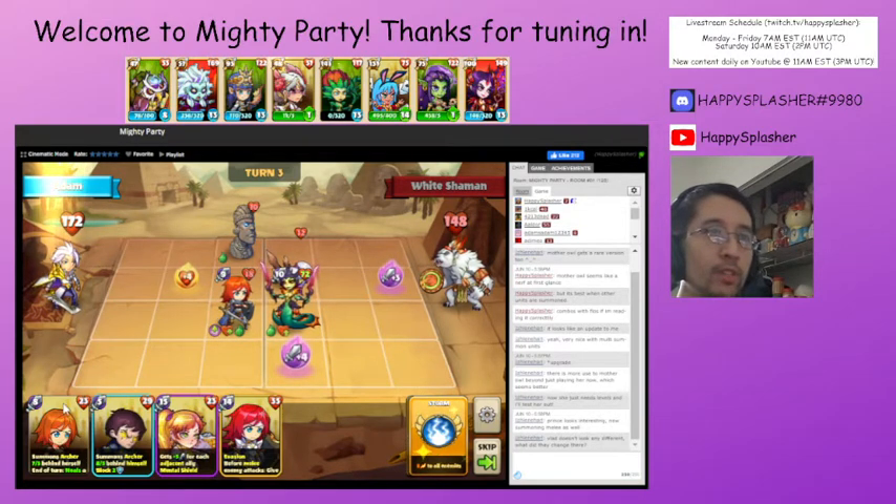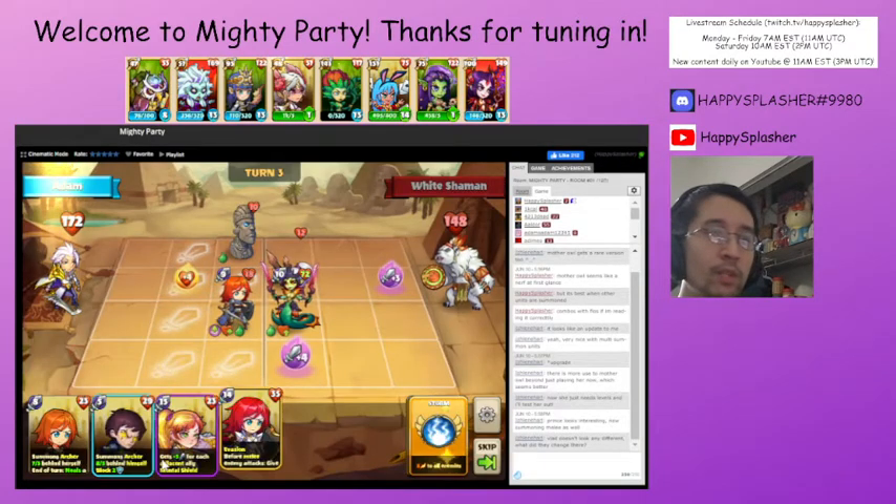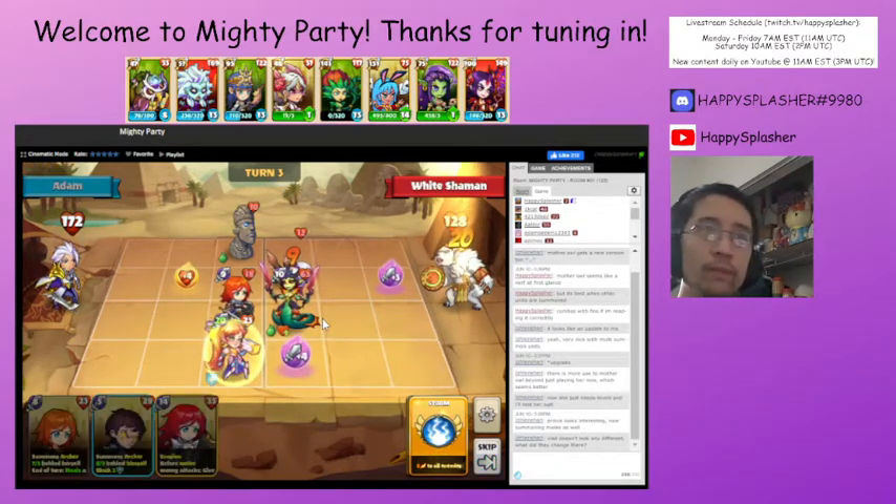I guess we'll just go for as much damage as we can at this point. In terms of stats, we're actually going to hold off on summoning this unit because it gives an attack boost to our allied units that are women, so we're just going to be summoning this for damage. When this unit dies, we'll summon something else in this lane here.